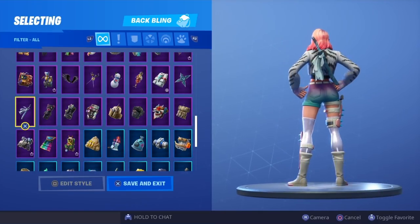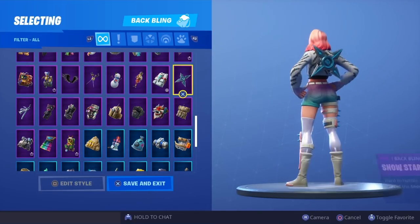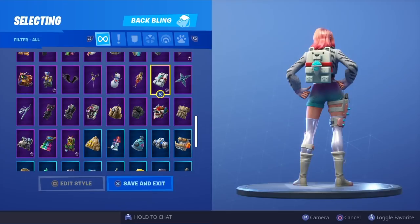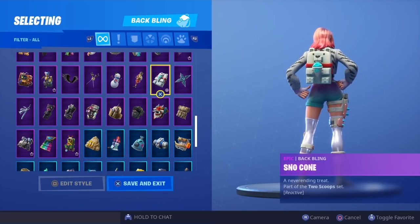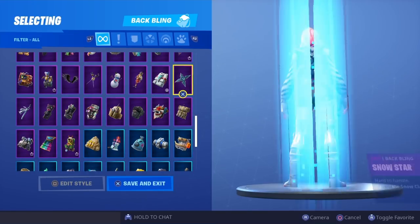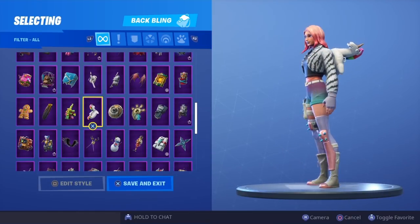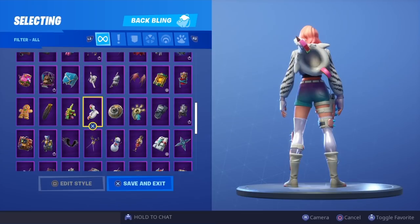In this row it's gonna have to be the Snow Brand — super clean, a very minimalistic back bling but nonetheless a really nice combo. In this row it's gonna have to be either the Snow Star or the Snow Cone. The Snow Cone is a reactive back bling — when you lose health the slushy inside goes down, and when you get more health the slushy returns, a pretty cool little animation. I'd say either the Snow Cone or Snow Star look pretty cool. In this row I liked the Pool Party — not a back bling I use that much but it looks pretty cool with this skin.